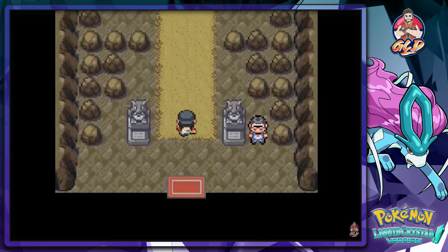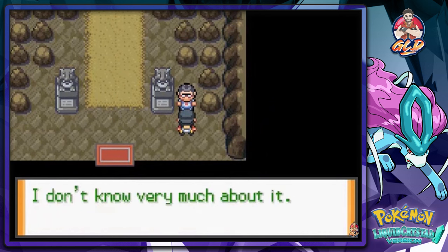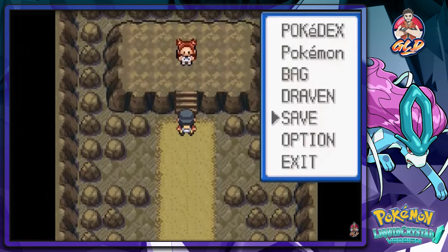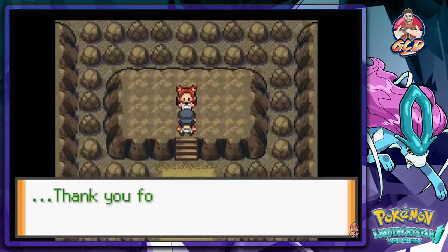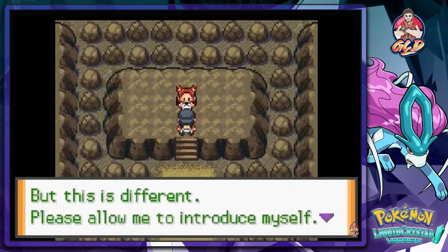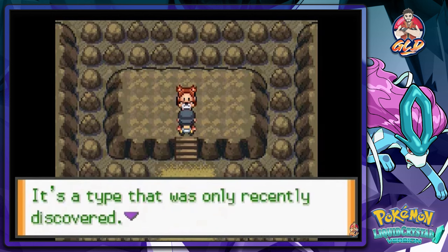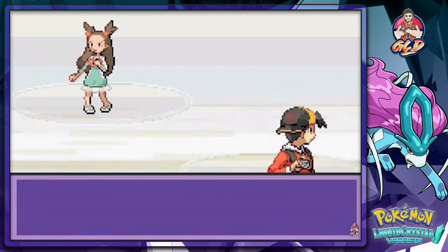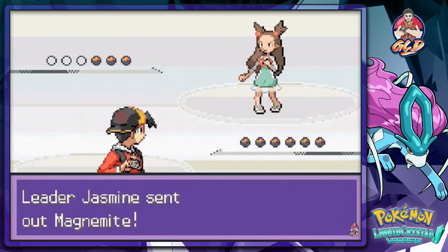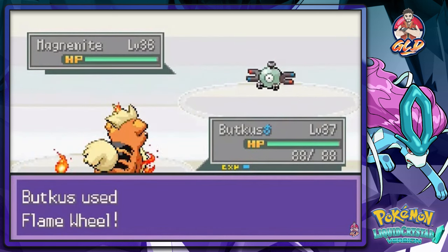Let's go straight into the gym without any more interruptions. Just like the original game, there are no trainers to battle. Jasmine uses the newly discovered Steel-type Pokemon. It's been about 20 years so we know the deal. Switching to Budkish and challenging Jasmine — she says 'Thank you for your help at the lighthouse, but this is different. I am Jasmine, a gym leader, and I use Steel-type Pokemon.'